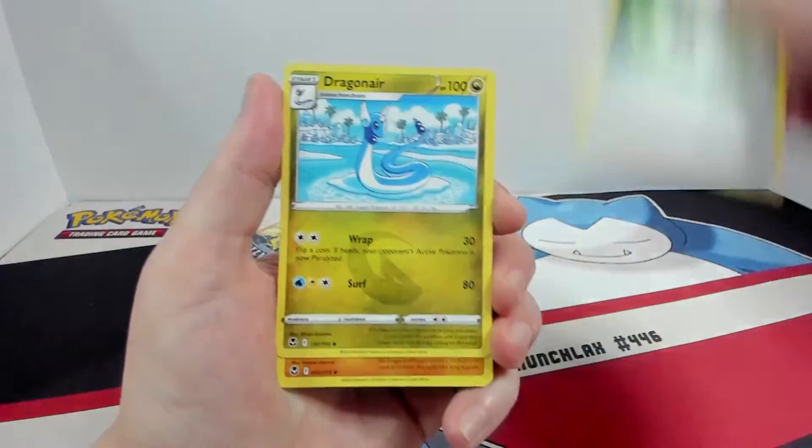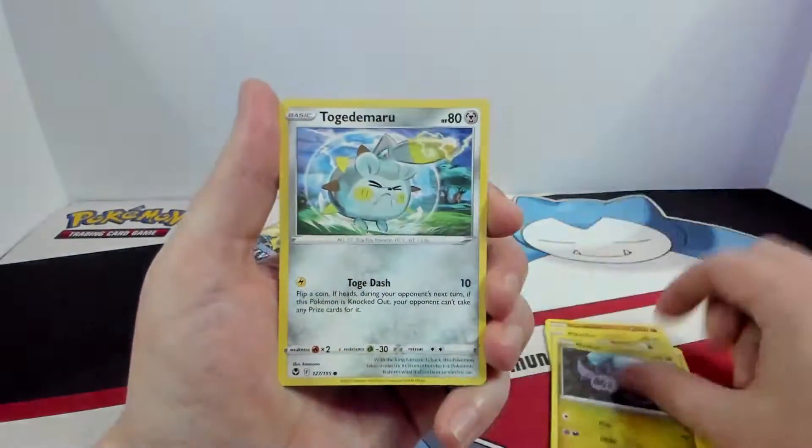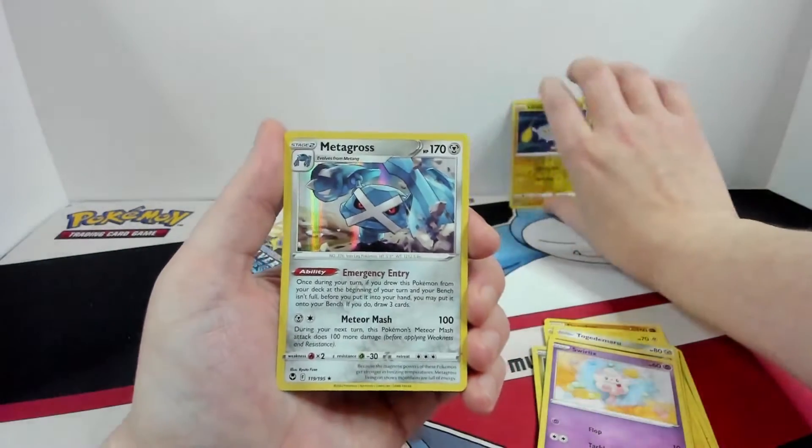V-Guard Energy, Dragonair, Dawnfairn, Pikachu, Noivax, Togonamaru, Sandile, Swirlix, Reverse Chin Chow, and a Hollow Metagross.